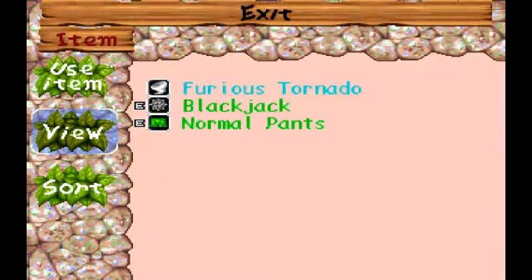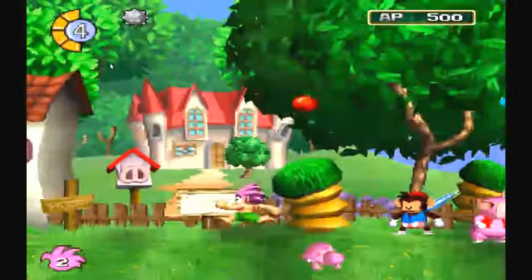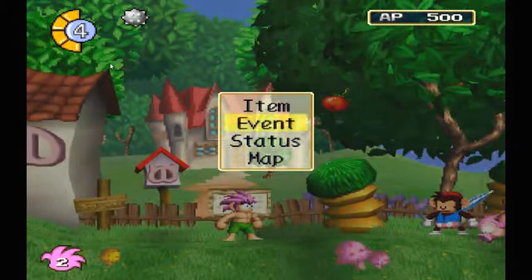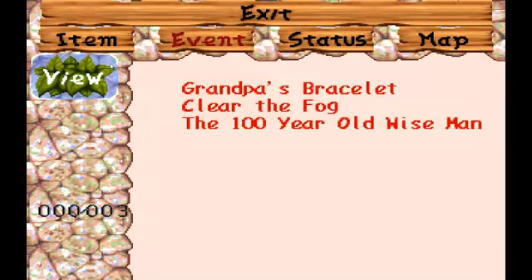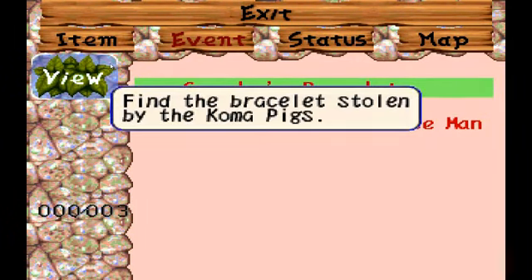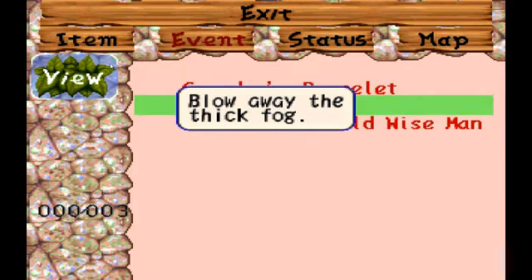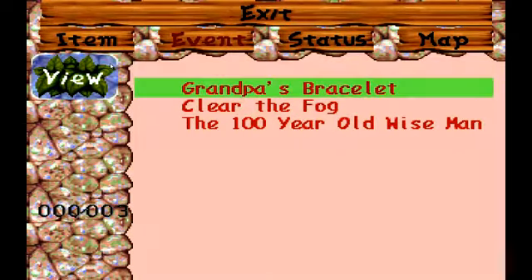If you press the triangle button, you see your inventory screen. You don't have much for now. And the weird thing is, if you press the select button, you get this menu where you can choose events — see the events you have and the events you've cleared, which for the time being is none. Find the bracelet, clear the fog — we just got that. And the hundred-year-old wise man, which is the second event we get.